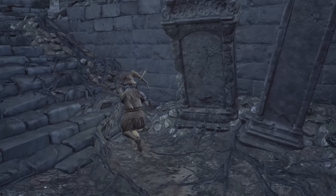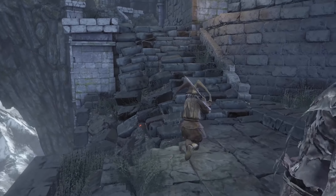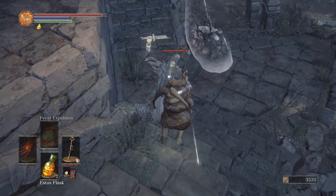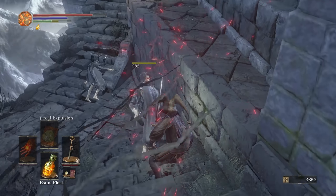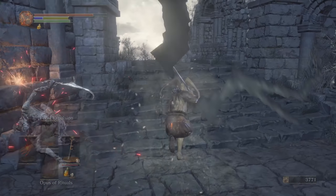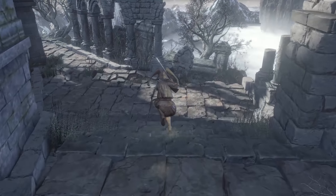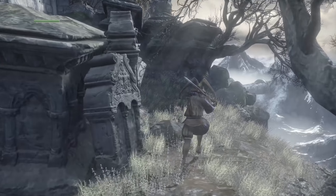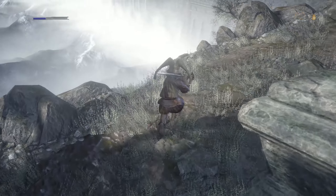Of course, inside Firelink — the Sword Master was down there, let's see if anything has replaced him. Is there an item on the tree? There is — 100 standard arrows. Right, kind of forgot about this little section. The FP regens pretty quickly here. Oh, charcoal pine resin — the Tree of the Giants is still there.